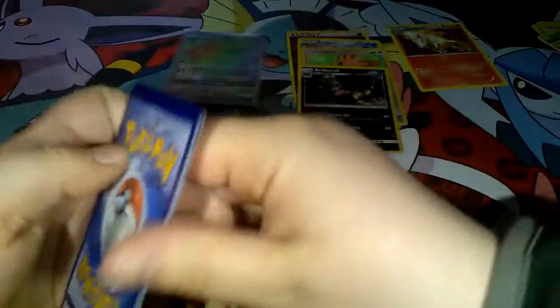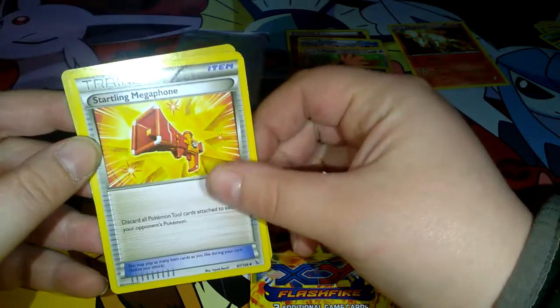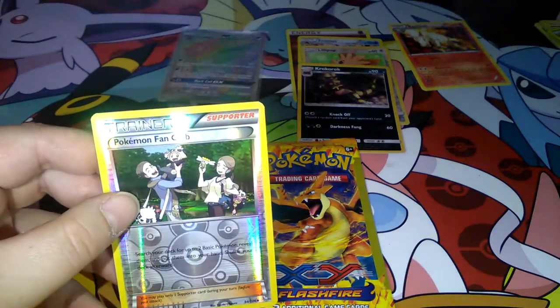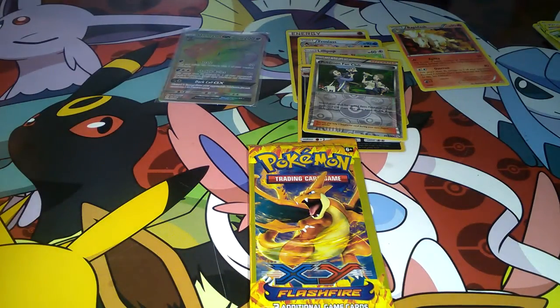Alright, one from the back. We got a Megaphone — those go for like four bucks — a C-DOT, and a Pokemon Fan Club. Cool. I like that.